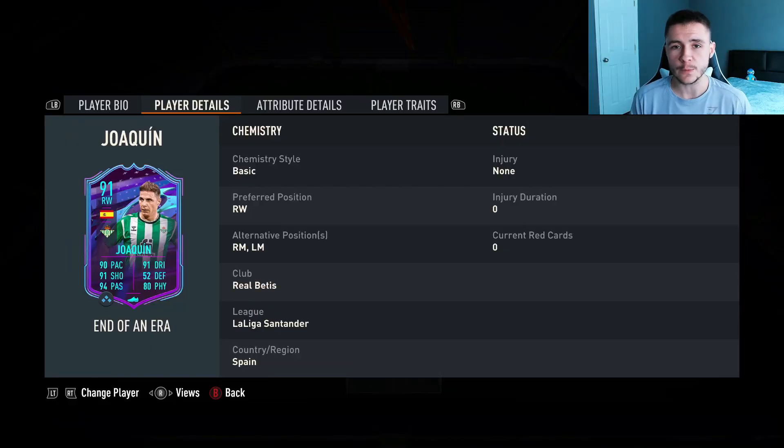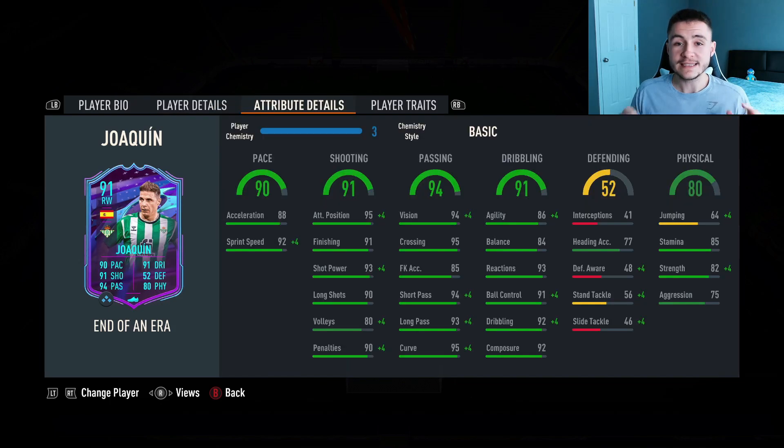We do see a bit of versatility with the card — nothing too crazy — but he can play right wing, right mid, and also left mid. His in-game stats show he could potentially be a really solid card in game. He really reminds me of that Asensio card that we did end up getting yesterday. 90 pace with 88 acceleration and 92 sprint speed is pretty decent for a winger; you'd probably want to bump that up a bit with the chemistry style.